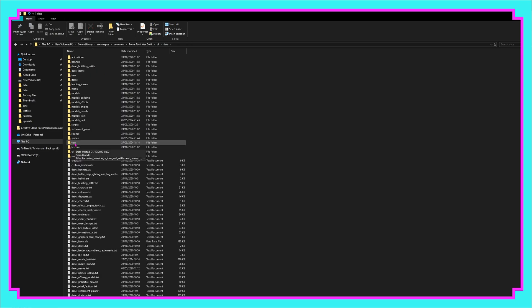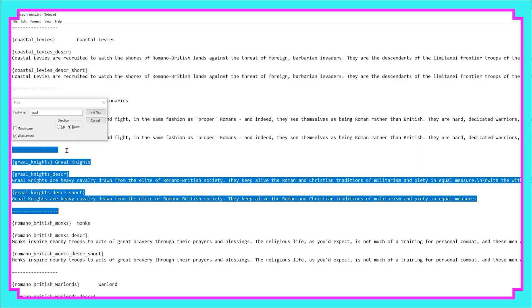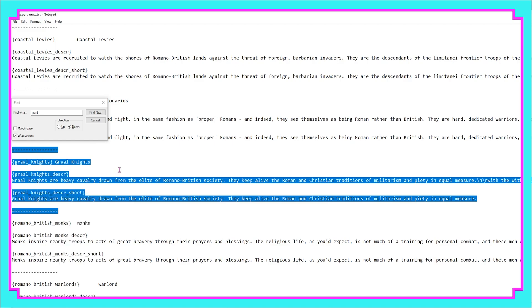The other thing we need to do is fill out that description section. Back inside Barbarian Invasion Data, we head into text, and from there go to export underscore units. Once again we're just using this to take the information we need — so we're simply going to copy it and head back into the folders.